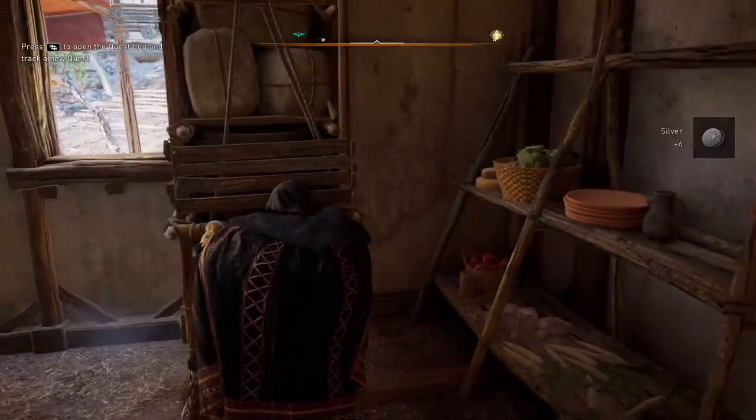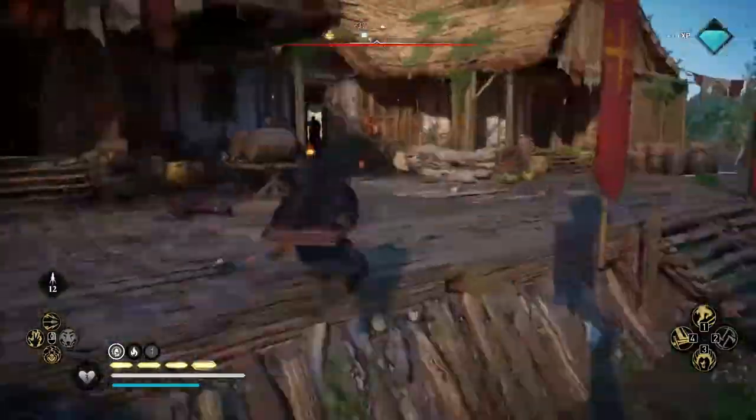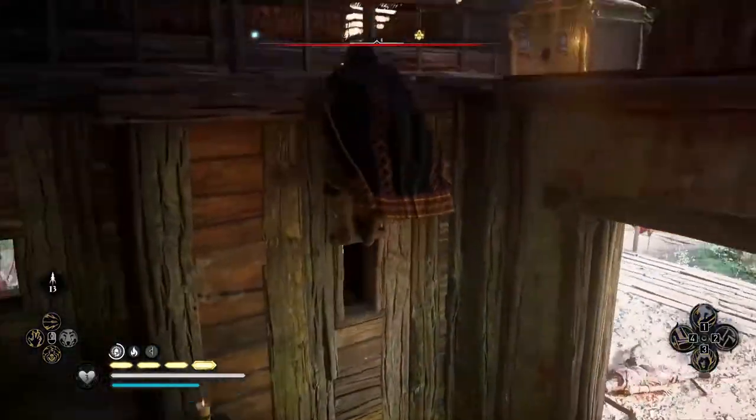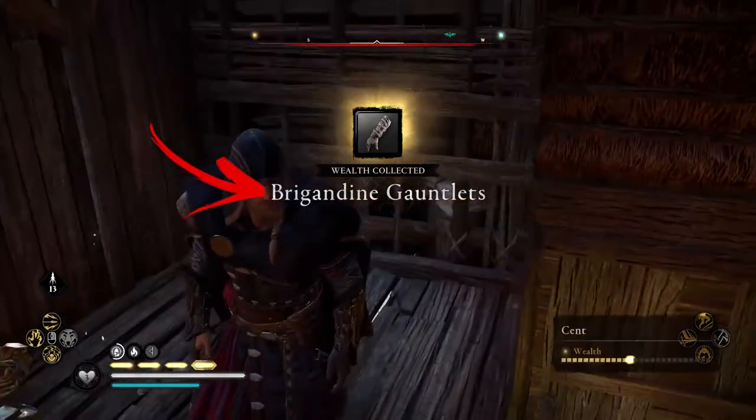Then go out and move to the north part of the settlement. As an indicator, use this pillar with the red curtain. Go inside and near the entrance, climb up to the second floor. After, open the wealth chest and collect the bringadina gauntlets item.